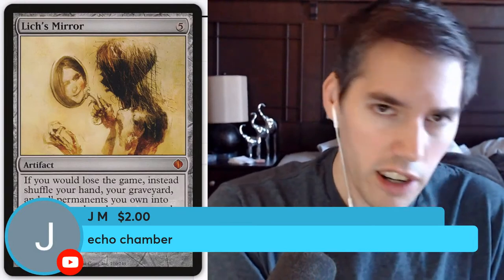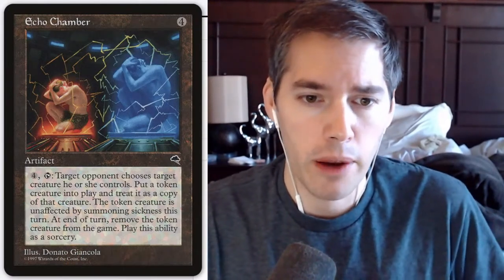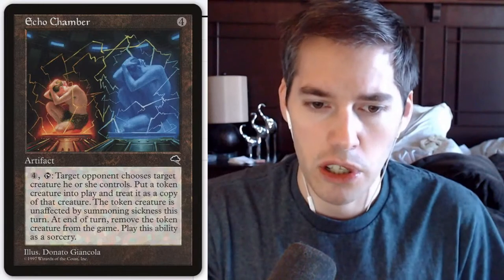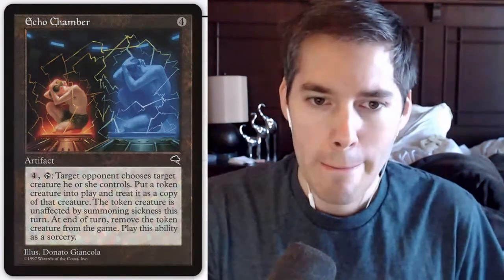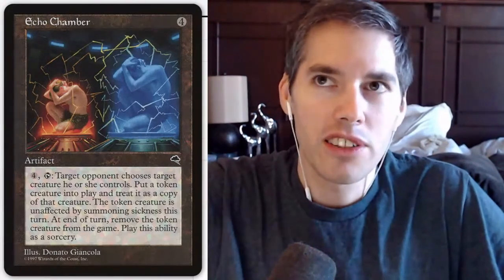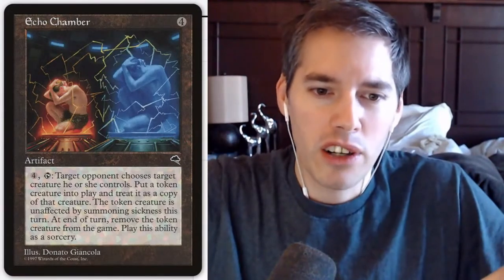Echo Chamber — four mana, then pay an additional four to activate and tap it: target opponent chooses a target creature they control, put a token creature into play treated as a copy of that creature. The token is unaffected by summoning sickness this turn. At end of turn, remove the token from the game. Play this ability as a sorcery. That's not too bad — actually more utility than any other card we've seen. You get to copy one of their creatures for a turn.